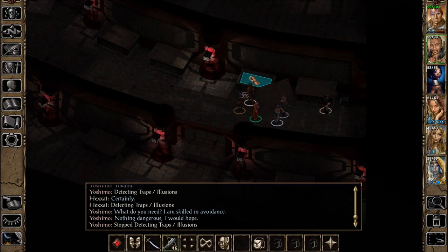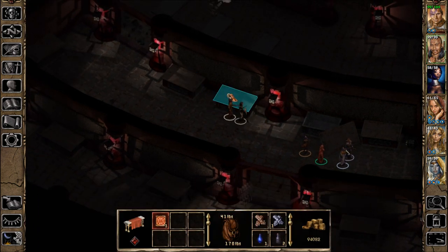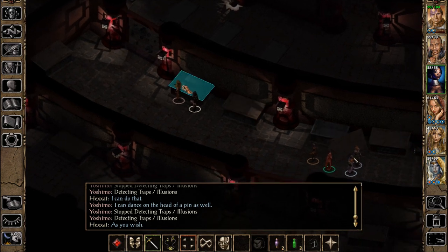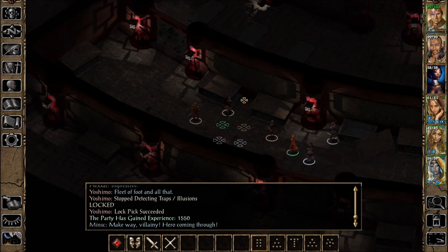Maybe that one's empty. Scroll of Sphere of Chaos. That one's not one we can open. That's not impressive — you could even get through Yoshimo. It's a regular silver necklace. What an insult. Make way, villainy — hero coming through.